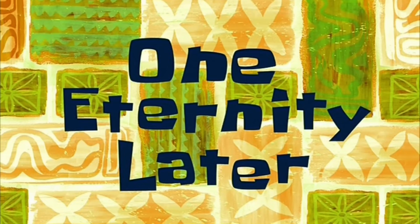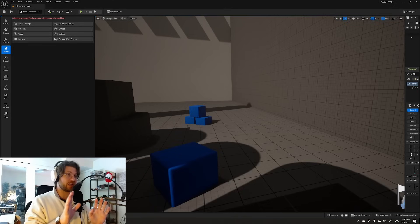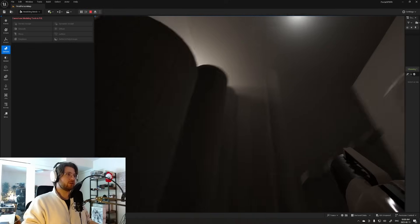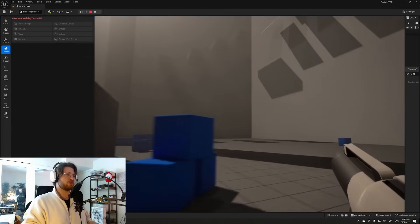One eternity later. I'm in a pretty good mood today, and I will tell you why. Your boy has made some progress — good progress. I was in the hyperbolic time chamber for a bit — I've made some progress. Instead of just explaining it, I'm just gonna show you. So I've built a little playground for us. Pretty cool. I added some volumetrics just for some funsies.